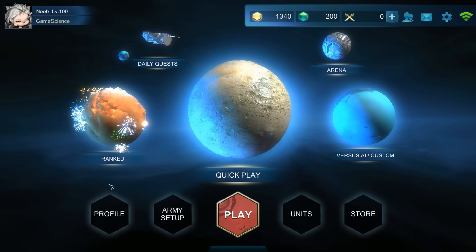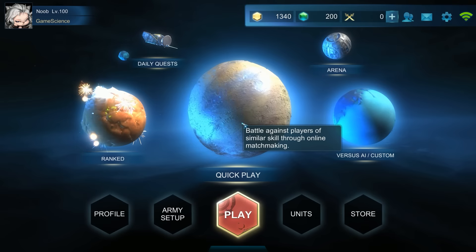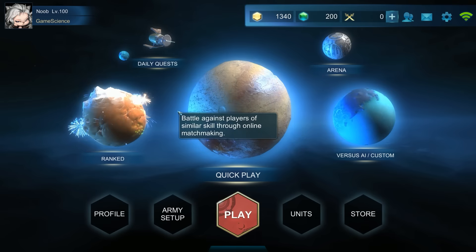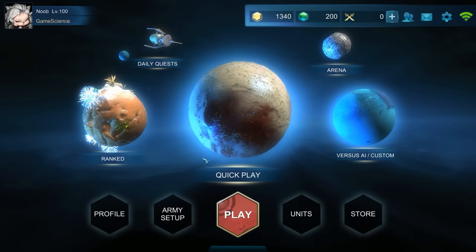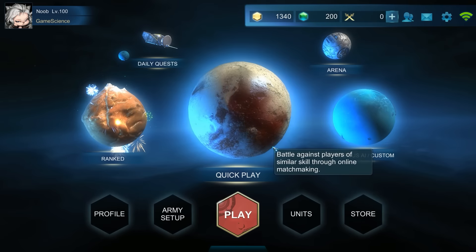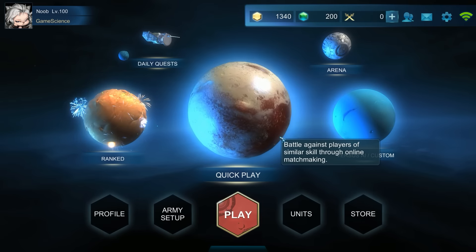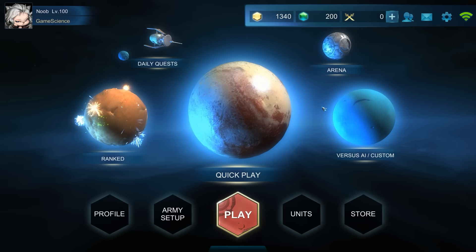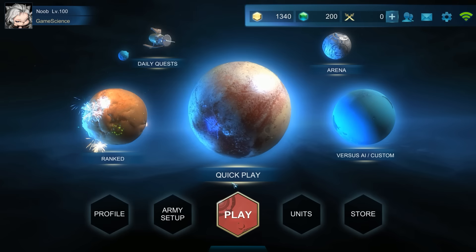This is the main menu. There are two ways you can log on: you can have an account with Art of War, either your Steam account or the GameCPI account. I'm not sure exactly what that is — I use my Steam account, so it automatically logs in.